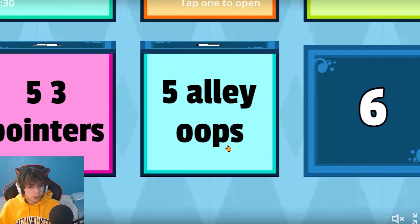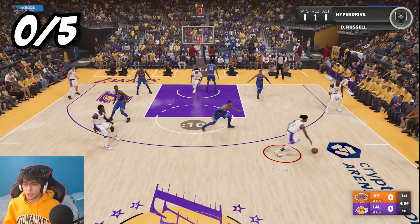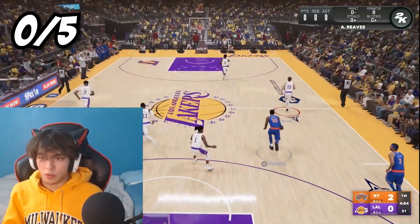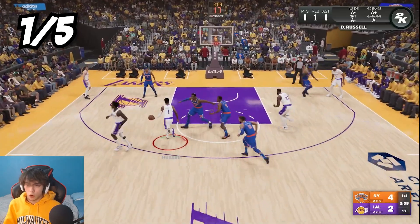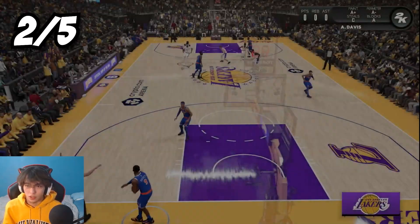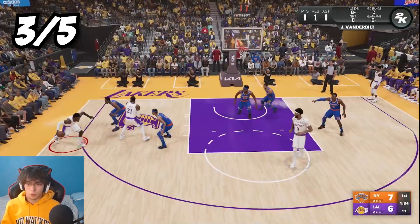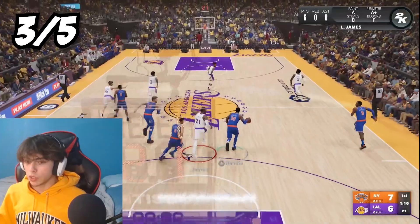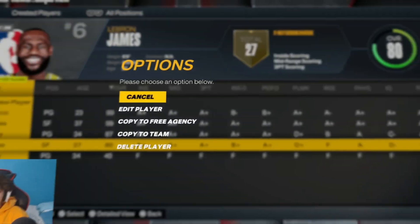Challenge five: we're gonna need five alley oops. I put LeBron at power forward so he could set screens - thinking smarter, not harder. This was not gonna be as easy as I thought. Eventually LeBron catches his first lob! Then another one, double clutch - what?! He's catching lobs over everybody, almost unguardable as an 80 overall. After a couple missed connections, we get our fourth, then a buzzer beater lob for the fifth - let's go!